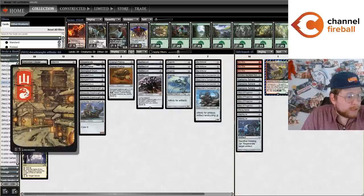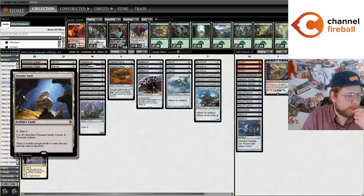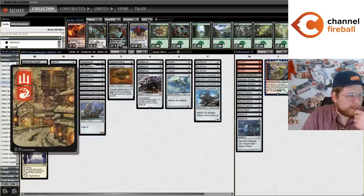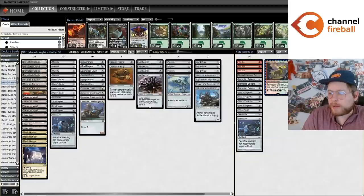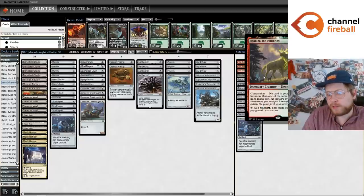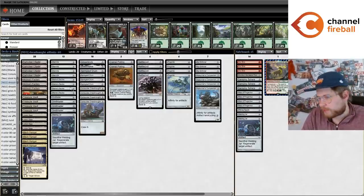That being said, we do have one basic land in the deck for Boseiju, Field of Ruin, Path to Exile. I started off with four Mishra's Factories and then got hit by Boseiju and Field of Ruin a couple times, so we went ahead and added the Mountain for our companion, Ignoble Hierarch. That comes up sometimes especially against decks playing Force of Vigor, but it's really not that big a deal. You can play a Swamp instead for your Cranial Platings, but you need two black sources and it just doesn't come up that often.